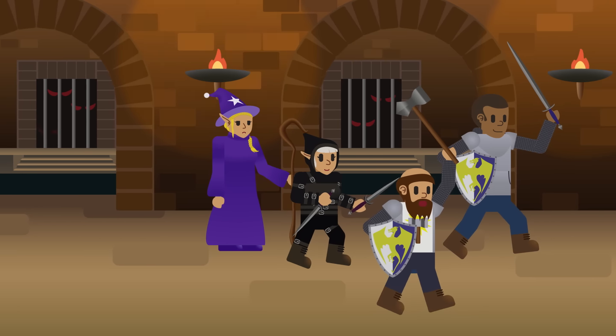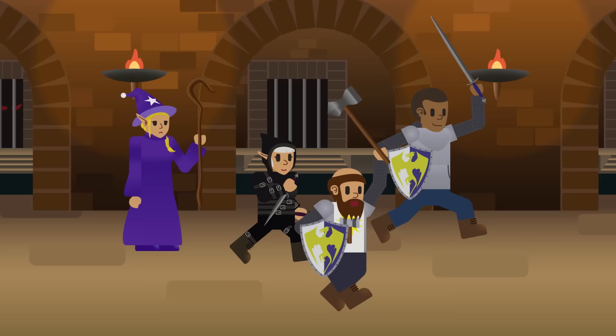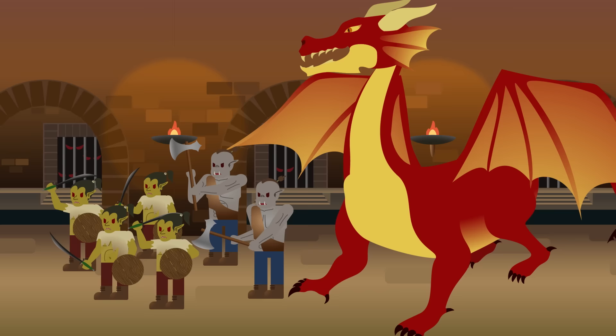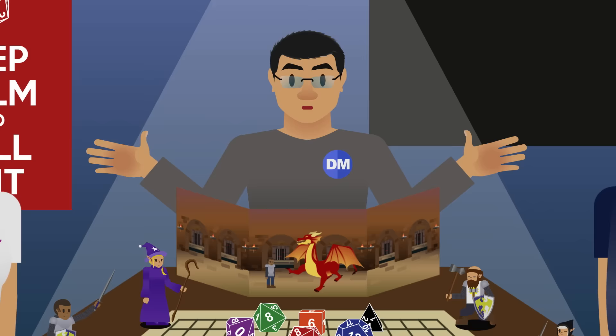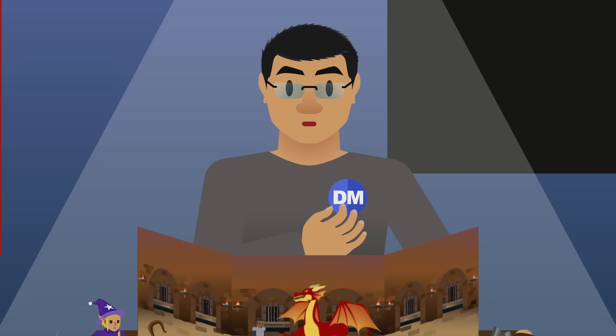Dungeons & Dragons is a fantasy tabletop role-playing game. It is a game of imagination played by a group of players who assume the role of warriors and spell casters, going against villains and challenges controlled by the Dungeon Master. The Dungeon Master is also the storyteller and adjudicator of rules. Without the Dungeon Master, there can be no game. Hello everyone, my name is CJ, the creator of the How to Play Dungeons & Dragons 5e series and also the 5e class guide series. It is time for you to step up and pick up the badge of the Dungeon Master.